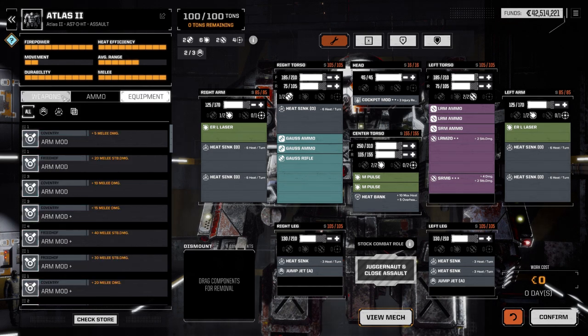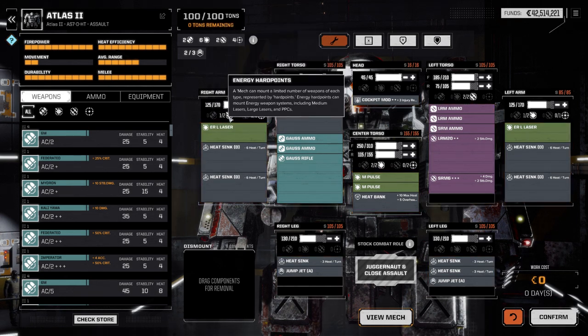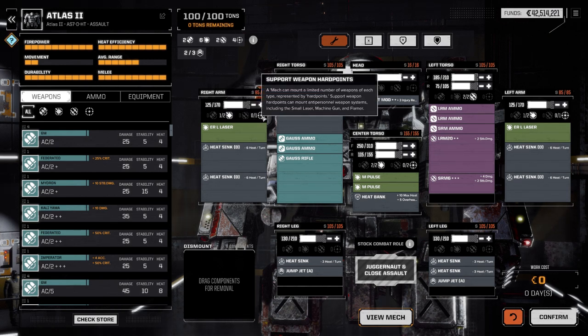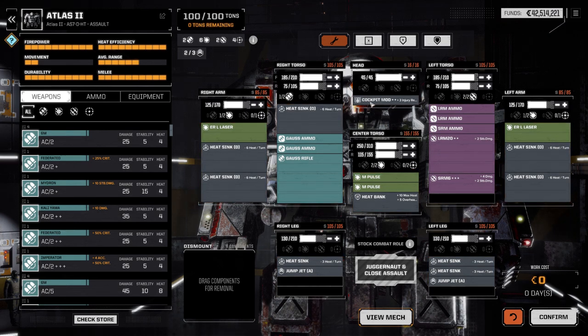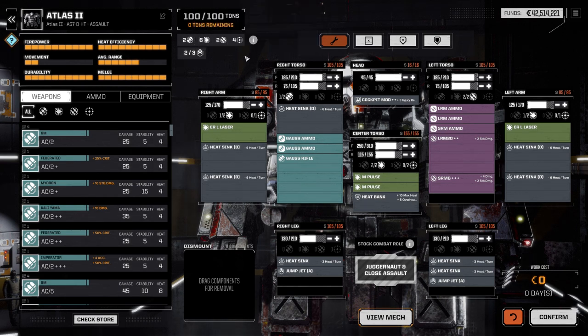Your ammo, equipment, and weapons go in certain spots and weigh a certain amount. What can go where depends on the hard points. On this hard point you can place up to two lasers or a support weapon. I can fit two beams here, two ballistic hard points, two missile hard points, and jump jets — up to three total, one on each leg and one on the center torso. I could hold a maximum of six beam weapons, two ballistic weapons, and so on.